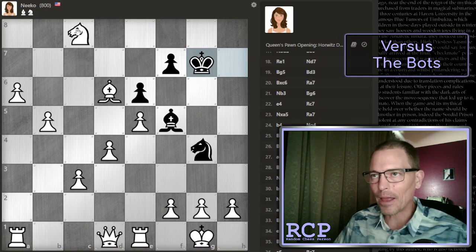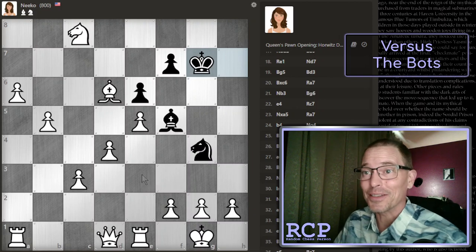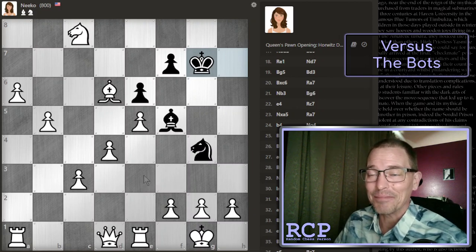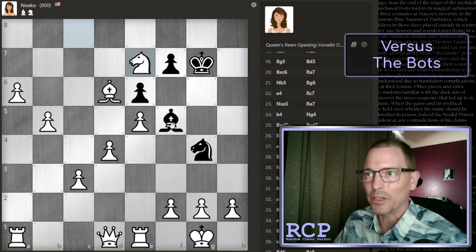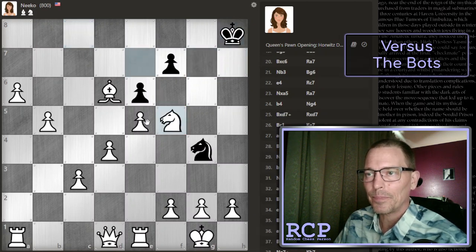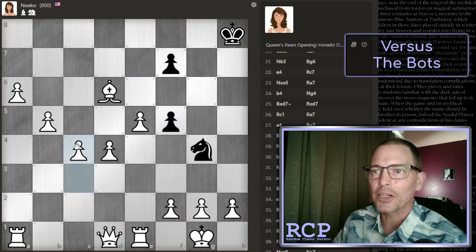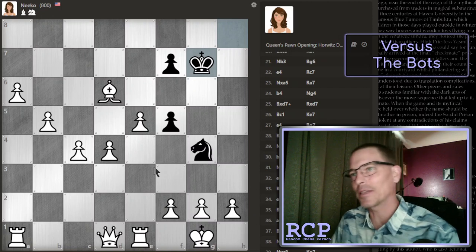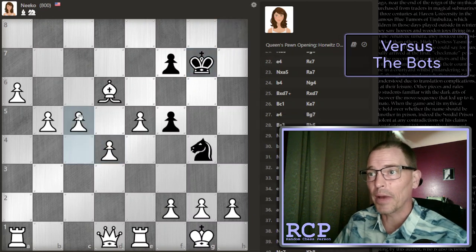When I was younger, if I noticed that I had more material, I would do what I used to call CPR — which was an acronym for Continuous Piece Removal. That was my strategy for winning: just clear off as many of the opponent's pieces off the board as I could, and then they really couldn't stop me. And that's kind of what I was doing here. I'm going to try to trade off for this bishop now, and then I just have way too much — I have five connected passed pawns. So I'm just going to push them, and I don't even know what order is best.